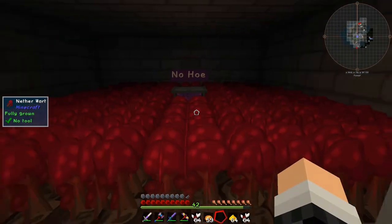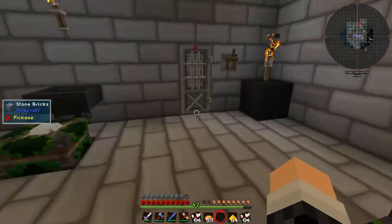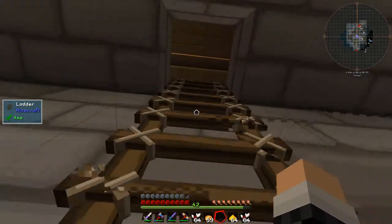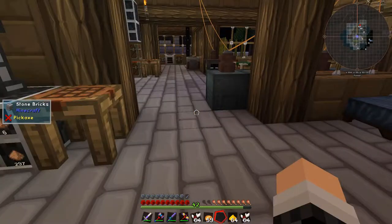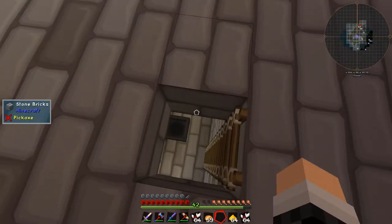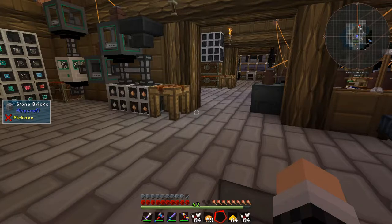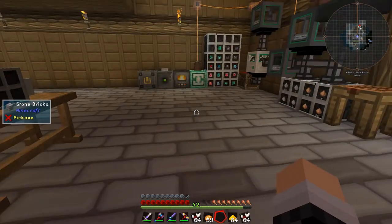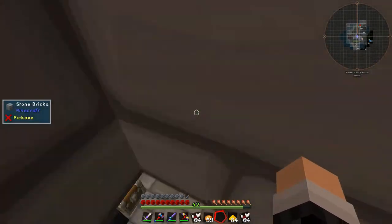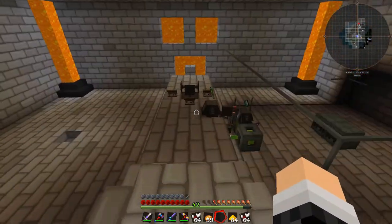The nether wart farm is working like a dream as well, fully stacked up. I might put a buffer chest on there because nutrient distillation is very very important in the future. Thanks to Tsukuyumi for the excellent advice — I'm definitely going to put a bigger tank on there. I think you said it can use a Mekanism dynamic tank which will hold up to 1728 buckets, which is pretty insane. So I'm going to put one of those — it's a 3x3x3 structure so it's quite big.